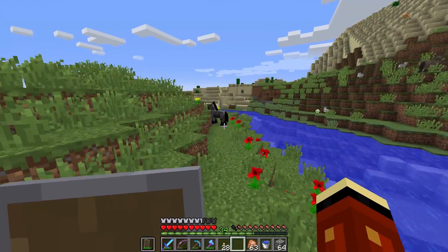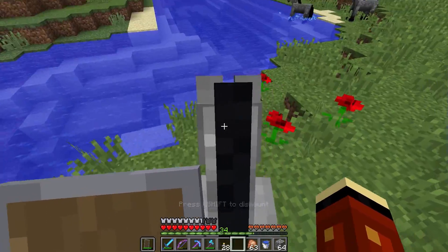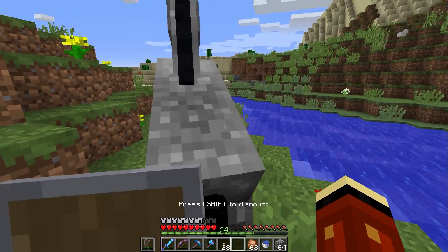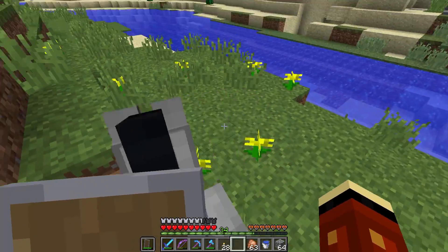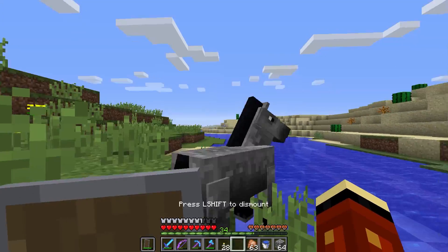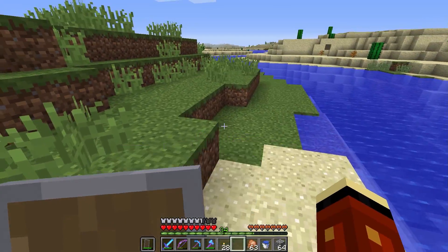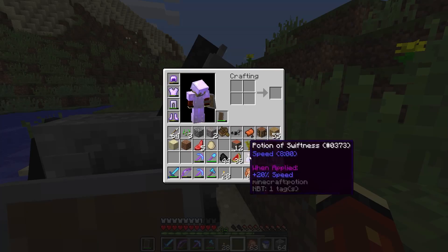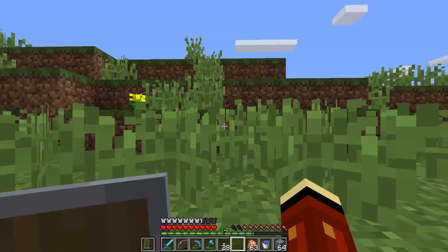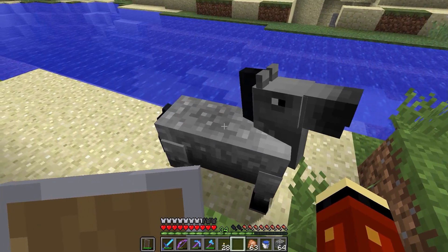Let's check this guy over here. Barely any hearts - that usually indicates they're fast though. Quite often the higher the hearts, the slower they are. This one doesn't like us - come on, be our friend. We got seeds. Okay take some sugar. Open hand to get on them guys - the sugar just speeds up the taming process. Holy crap, are you ever stubborn.